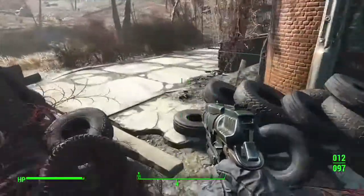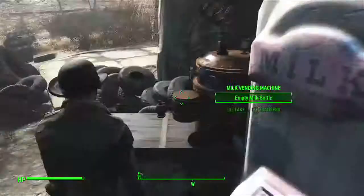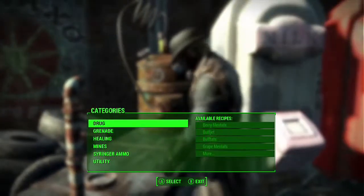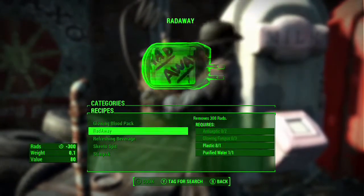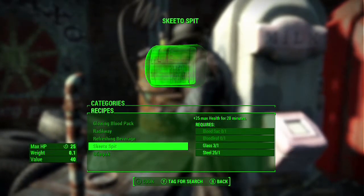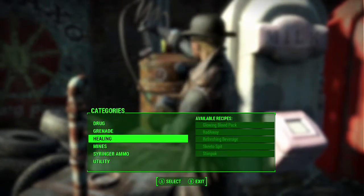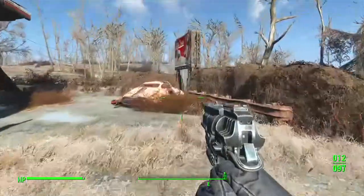Chemistry station — yeah, breaking bad time! Time to get my inner chemist. Was there a crafting station? Drug healing — I can make a blood pack, stimpak? So for stimpak we need an aseptic, blood pack, and steel. Steel? That's weird. I think we're good for now.